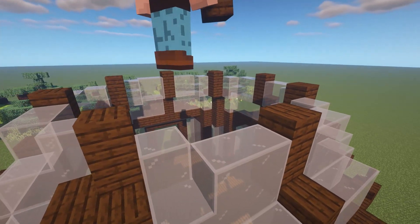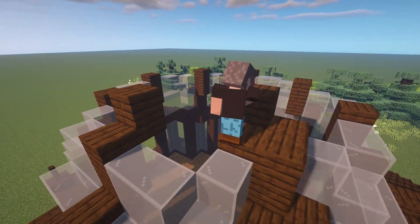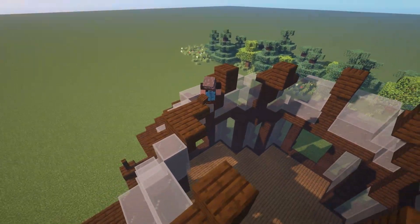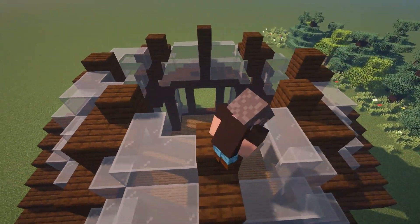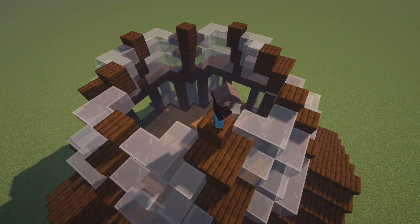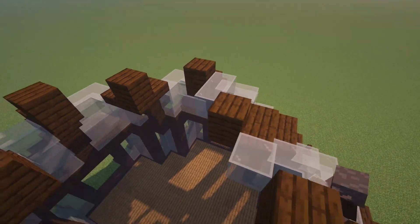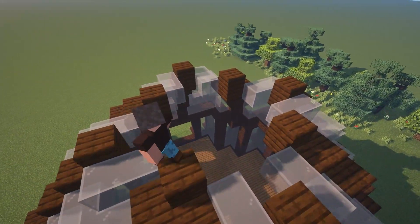As we continue to build up these wooden columns we're actually going to reduce the height of these columns, and that is what gives this dome its signature shape. Using the same building method, for each column we're going to place down one wooden plank and directly on top one half slab. Once the columns on this layer are in place, we're going to take out our glass blocks and connect all of the columns, but this time the glass walls are going to be only one block tall — three glass blocks in between each section. Continuing with the same method, each section on the next level is going to require only two glass blocks.